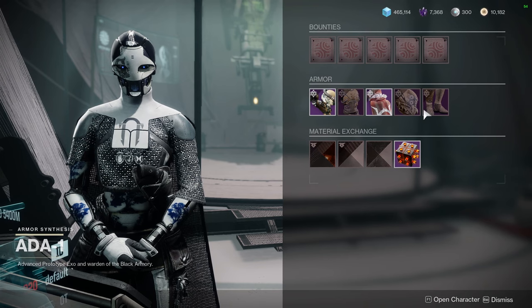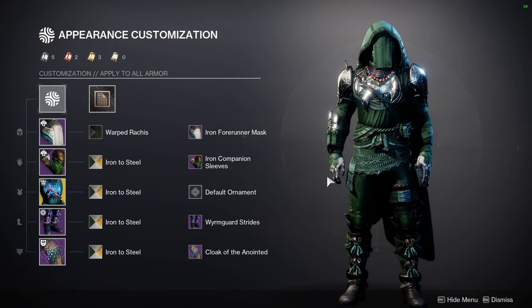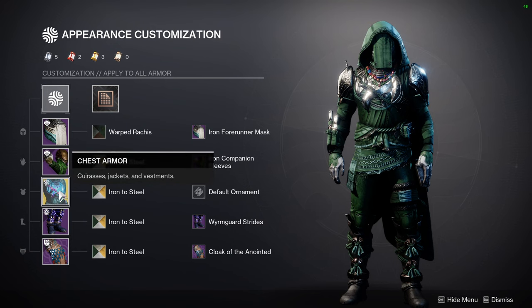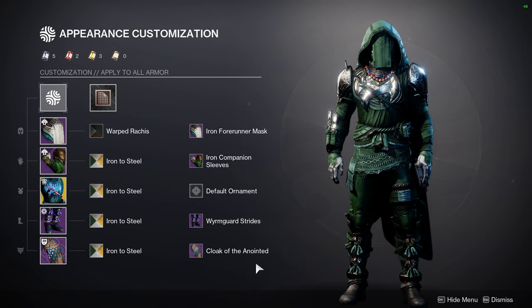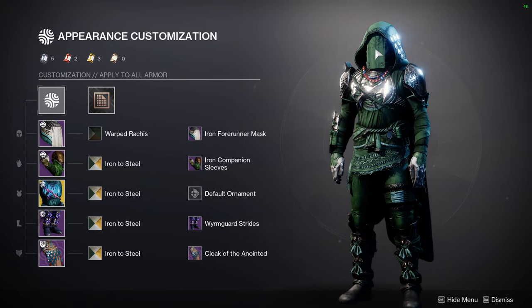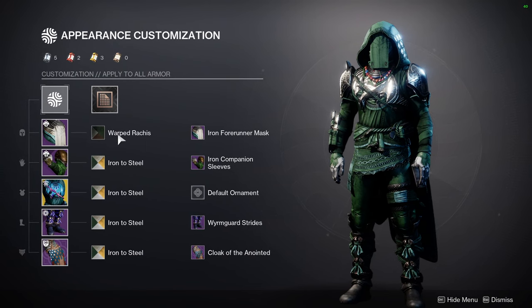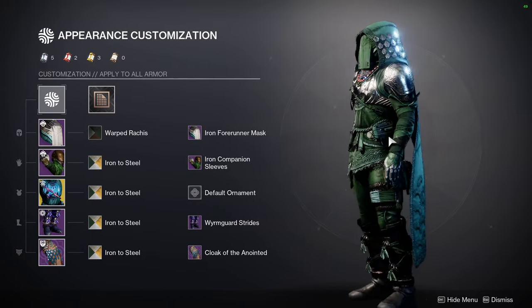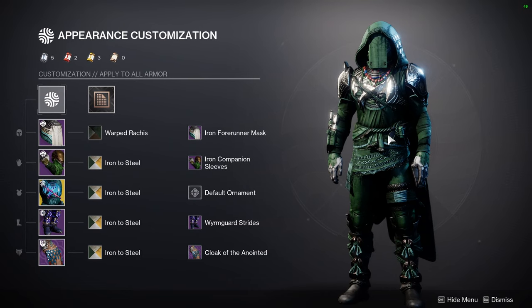Before we get started with the actual shaders, let me show my look because I know people are going to ask. Here is my look: Iron Forerunner, Iron Companion, the Girl Falcon's base look, Worm Guard Strides, Cloak of the Anointed. For the shader it's Iron to Steel for everything except the helmet, because the helmet takes a really bad off-color, so that's why I use Warp Rachis — the Croda shader. Definitely one of my favorite looks.